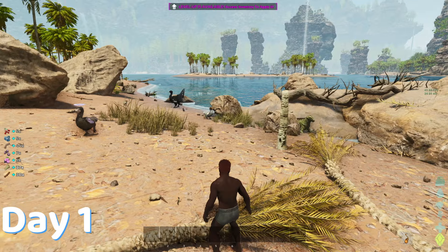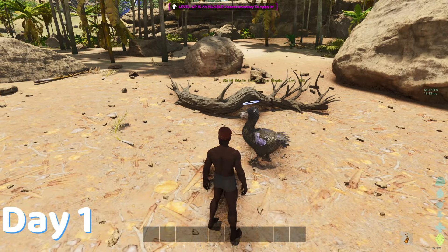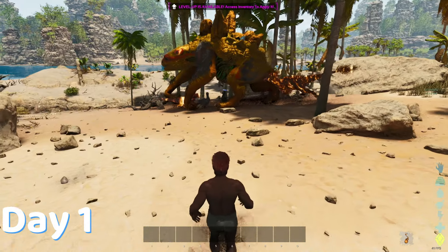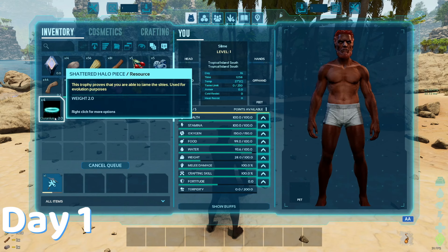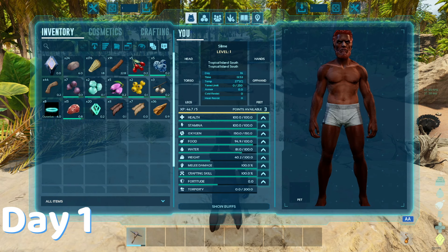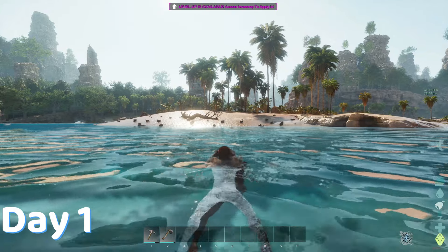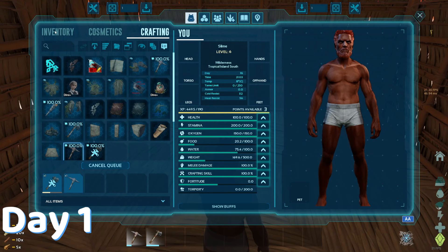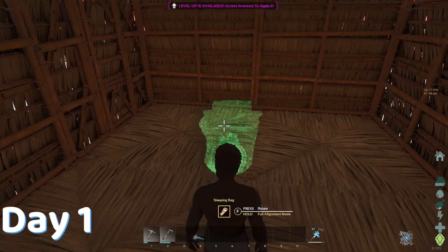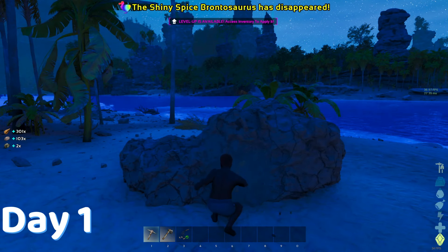Literally the first thing I see is a dodo with a halo and this thing looks sick. But that beautiful dodo didn't last forever because a fire dillo came out of nowhere and killed it, dropping something called halos, and when it got mined it gave me Oregonis DNA and damage high. This beach was pretty dang dangerous so I swam to the nearest vacant island and started to build my shack.